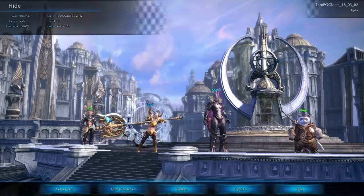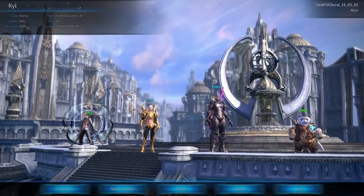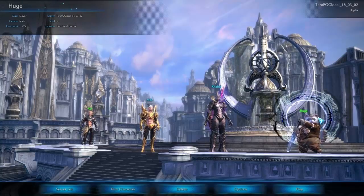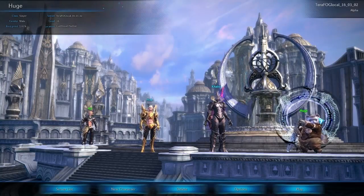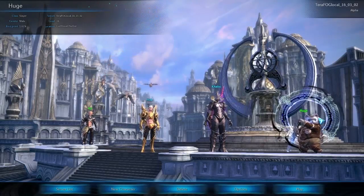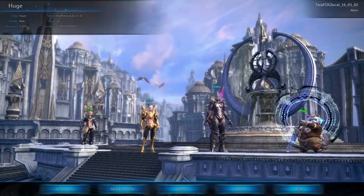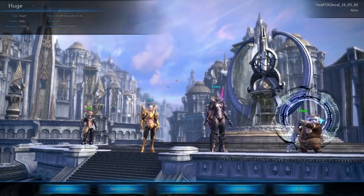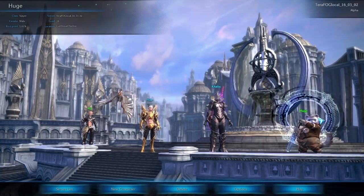We've got some Slayer gameplay and we've got some Sorcerer gameplay, all with Popori, I might add. Very important. These crazy ass beaver squirrel type things over to the right — that is huge, the Popori Slayer as you can very clearly see. Two handed Warrior style class, and the Sorcerer which I'll show you in a future video is, needless to say, a Spellcaster.